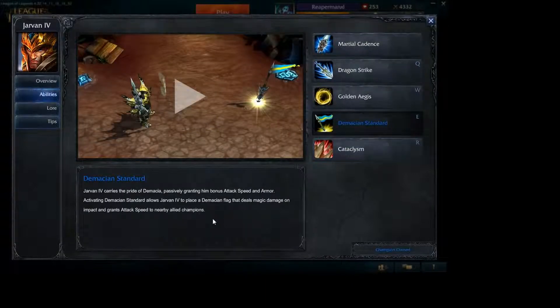The Demacian Standard, E: Jarvan IV carries the pride of Demacia, passively granting him bonus attack speed and armor. Activating it allows Jarvan to place the Demacian flag, which deals magic damage on impact and grants attack speed to nearby allied champions. So the passive increases your attack speed and armor, activating it does damage, boosts your allies' attack speed, and allows you to use your Q to pull yourself to the flag.